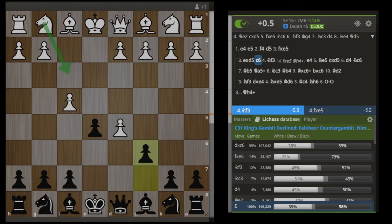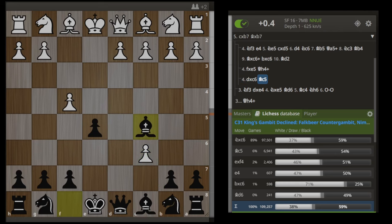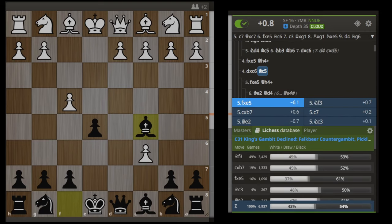White has some other moves like Nf3 that I will cover later, but for now we are just going to stick to the main line of dxc6. Your opponent might see this gambit maybe 1-2% of the time when playing a king's gambit. There's a chance they've seen this before — 89% of people are taking this pawn on c6. But I'm going to recommend the move Bc5. At this point, it is virtually guaranteed that your opponent has never seen anything like this before, and if you are booked up here and they are not, it is going to be a bad day for them. This is known as the Pickler gambit, by the way.